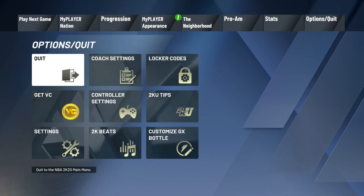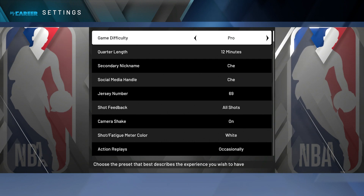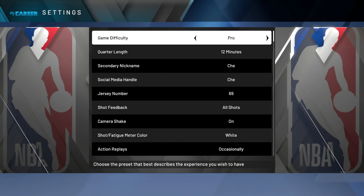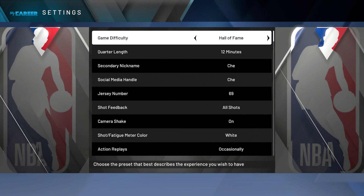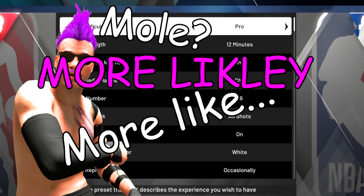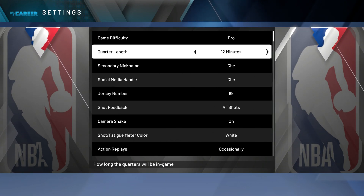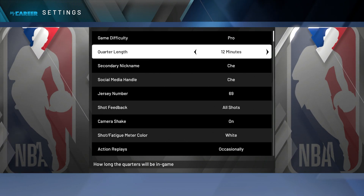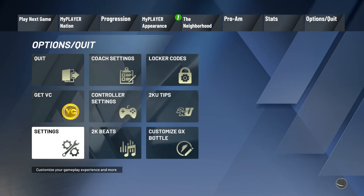The first thing you want to do is head over to your options, go down to your settings, and for your game difficulty turn it down to Pro. It'll make it a lot easier — you don't want to play against Hall of Fame or Superstar. You want to play on Pro difficulty so your shots are more likely to go in. For quarter length, you want to put that at 12 minutes so you have a lot of time to get these shots in and you're not wasting time on cut scenes.